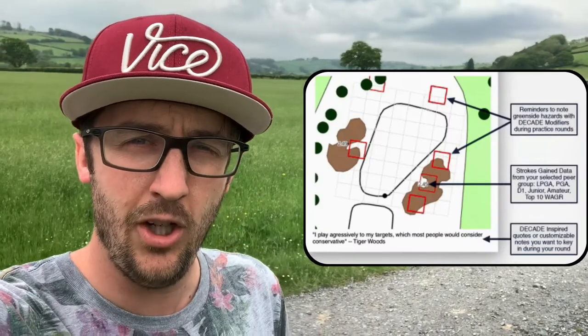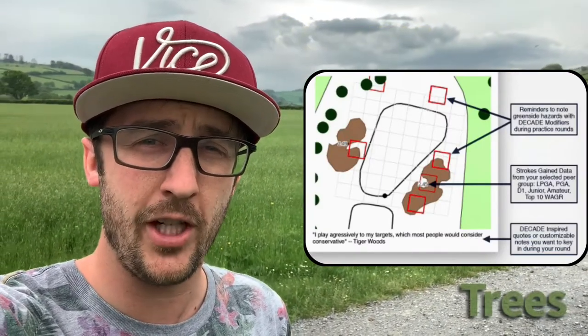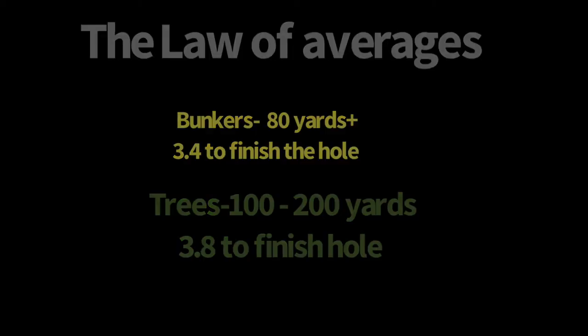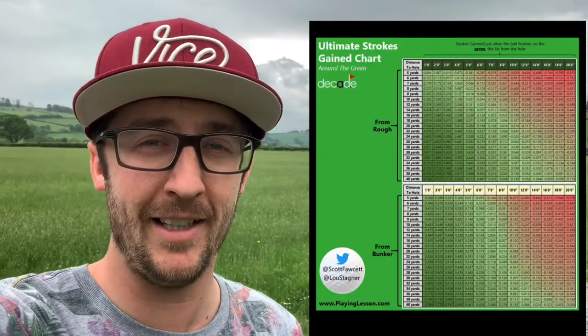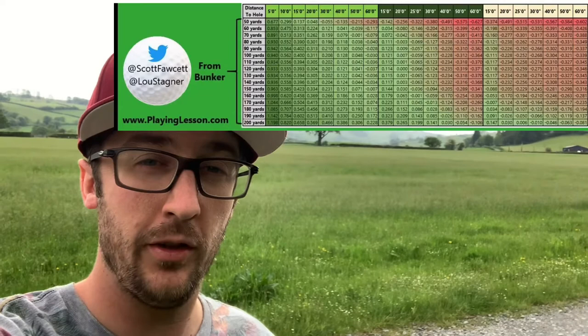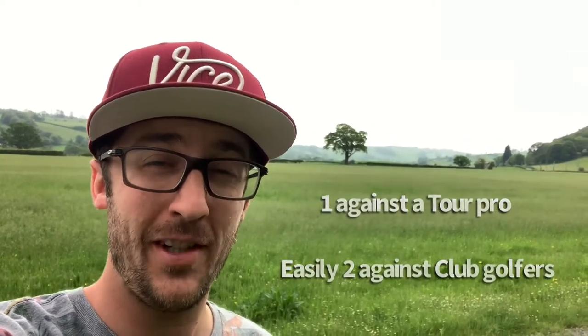Greenside modifiers are things that are going to change your expected score or outcome. You can see the average data from trees and bunkers at different distances — this gives you an idea of how to manage your expectations. Lou Stagner always talks about managing expectations. We amateurs tend to think we should be doing better than we are. You'll notice with bunkers: when you're close to the hole you're not losing or gaining much, but from a fairway bunker at 200 yards, if you get on the green you're gaining almost two shots on average.